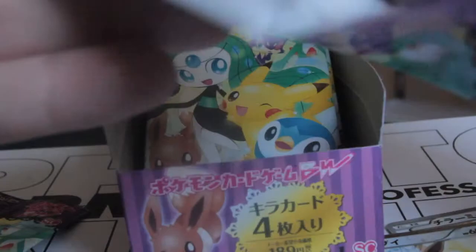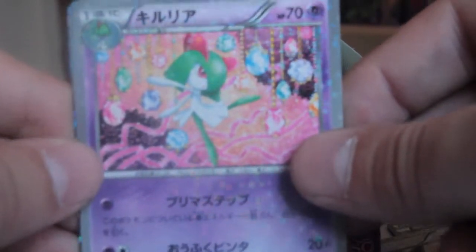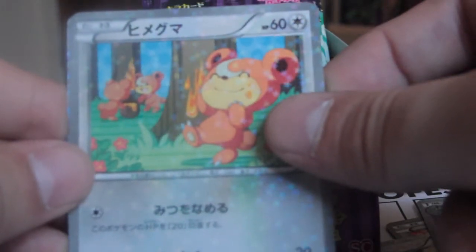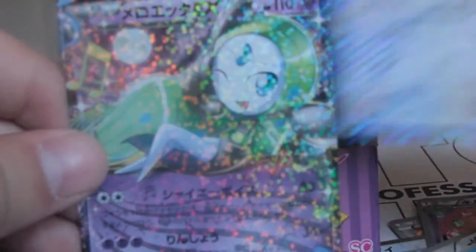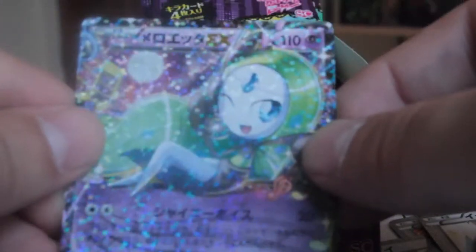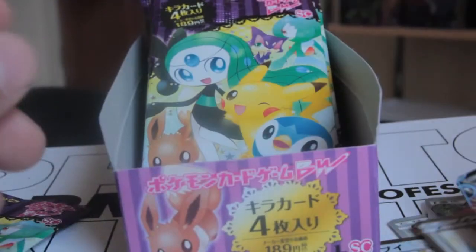I'm going to try and open these without wrecking the packs. This one we've got a Curlia, Teddiursa — Teddiursa with some little Teddiursas in the background and a little pot of honey, that's nice — and another Eevee. Oh, and a Meloetta EX! That's nice. I'm hoping to pull one of the Full Arts in this set because they look awesome. That's nice, Meloetta EX.